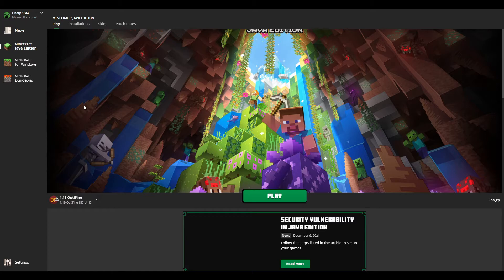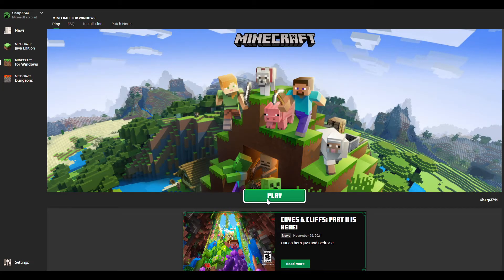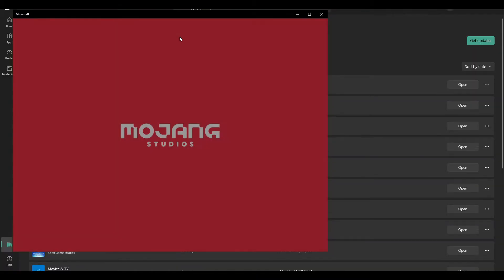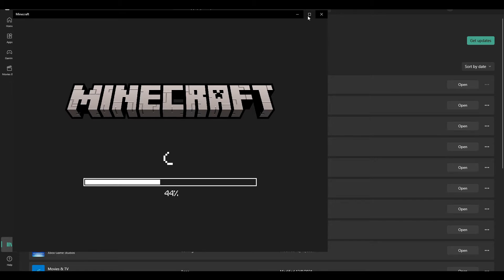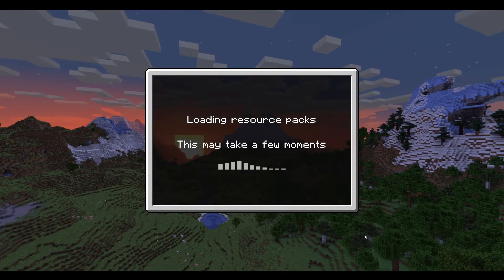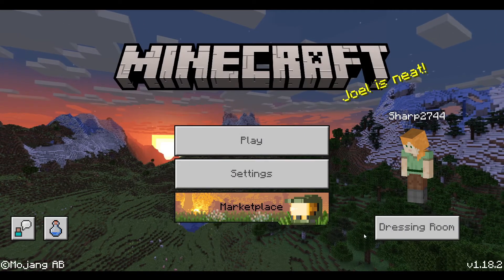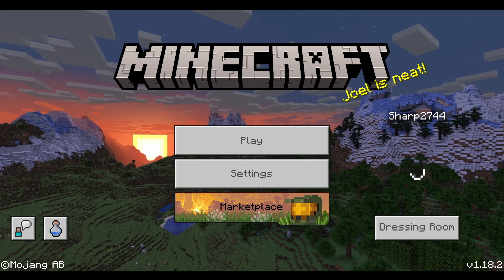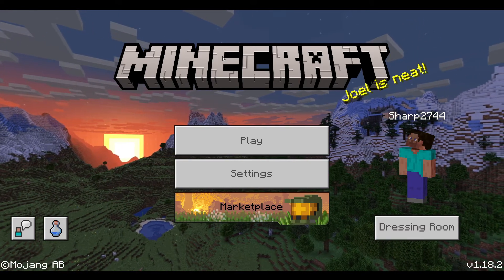Now, what you're going to want to do is simply open up the launcher again. Just click on Minecraft for Windows and then click on Play. Once you've done that, Minecraft should pop up and this should all be working. As you can see, if I put this into full screen, it will actually say that I am off of the beta. And, as you can see, we should sign in as well to make sure that we're linking up with our Microsoft account. But as you can see, I am now off the beta, and that is perfect. But if this did not work for you, here are some other solutions.